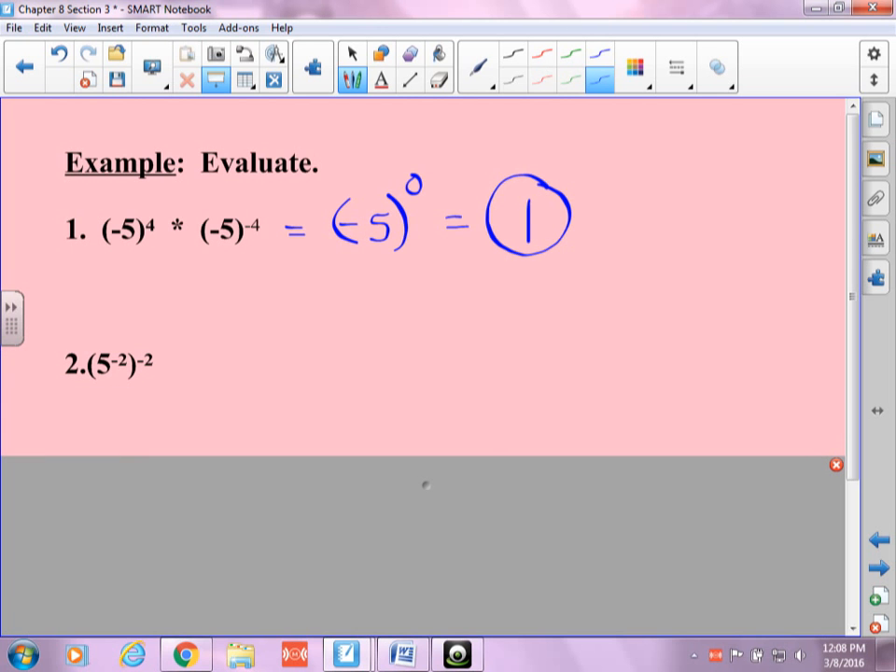What do I do first on this one? Distribute. So I end up with five to the fourth. Five to the fourth is 625. I need that middle step because it tells me you understand it — don't just plug it in your calculator. You could plug it in to check, but I need to see that middle step.